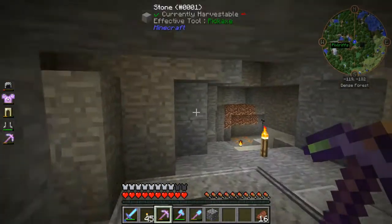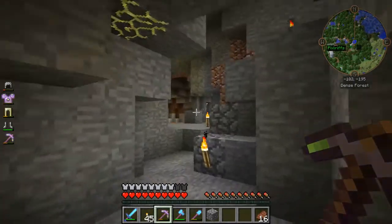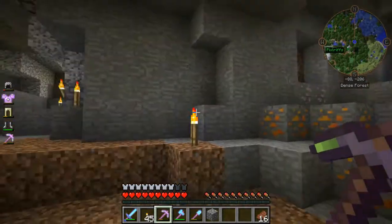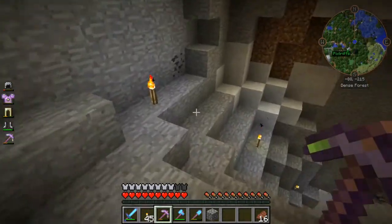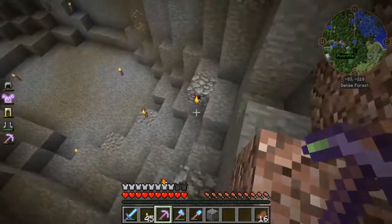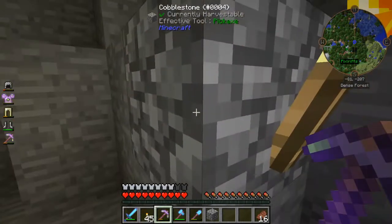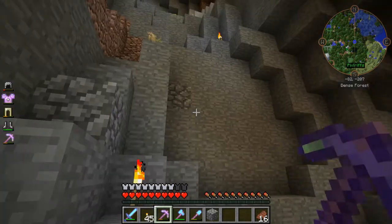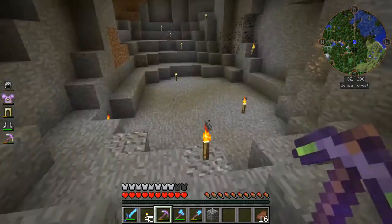I wanted to show you this because this is kind of interesting. I kept hearing zombie noises, and I came in here and found this area. This just goes on forever. I've got it all lit up here — there were just mobs all over the place. This is my little technique for not getting lost in caves. Basically, if you come to a junction in the cave, I put a block with a torch on — the torch points back to the way you go back home, the way out, basically, is where the torch points.